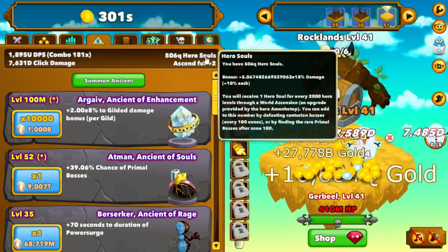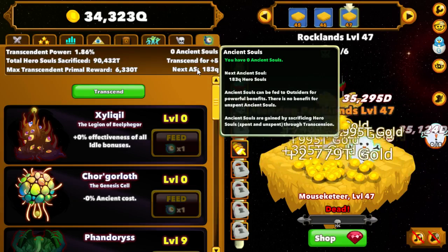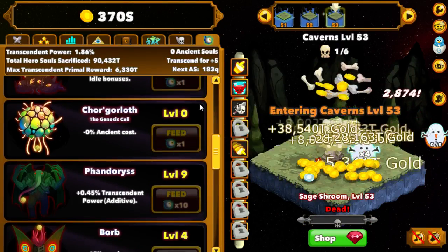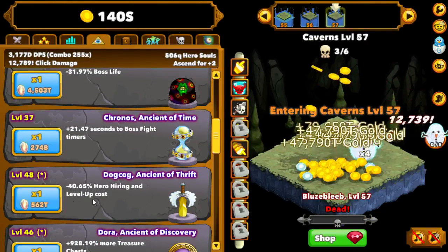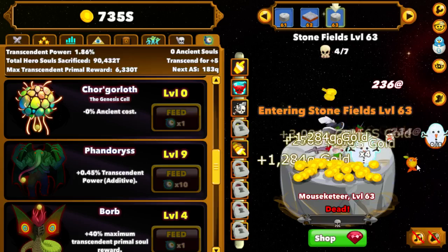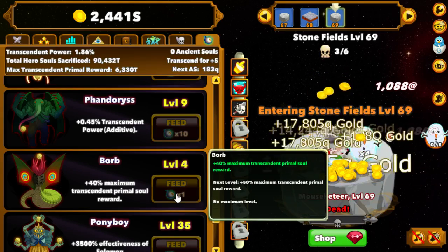On ascension mode - how many times do you ascend before you transcend? That number needs to be about 10, or if you're able to get the next one really quick just keep going. As far as ancient souls go, you want to get Pony Boy up into the 35 range - that's just my personal opinion. I took everything off idle bonuses because I don't play idle. Dog Cog reduces hiring and level up costs. I'll put one into Chorg and see how it shakes out. Most likely I'll boost Borb up, Fandorus one, then put five or six into Borb if I can get about 15 ancient souls out of this ascension.